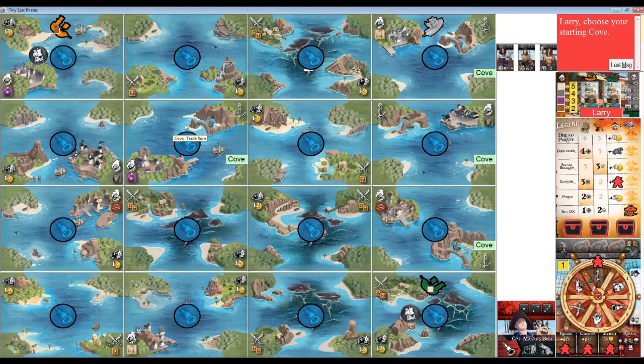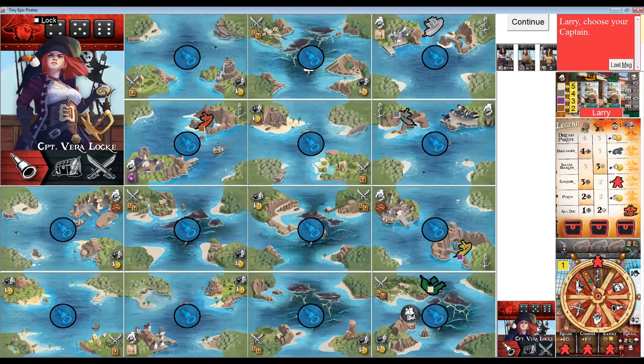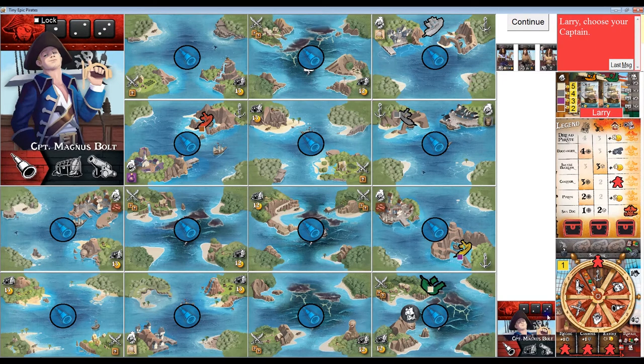I also have to indicate a space for the navy ship. The navy ship is the policeman in the game — it goes about chasing after pirates and attacking them. The navy ship has to be initially positioned in one of the corners that doesn't contain a merchant ship, so I'll stick it in the top right. I have to choose a starting map card with a cove — I'm going to choose the cove farthest away from the navy ship and farthest away from the other coves. The bots position themselves as far as possible from the navy ship as well.